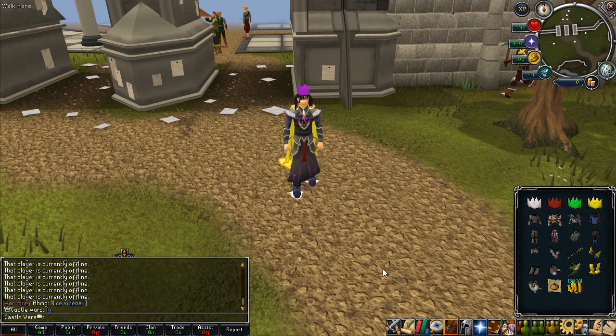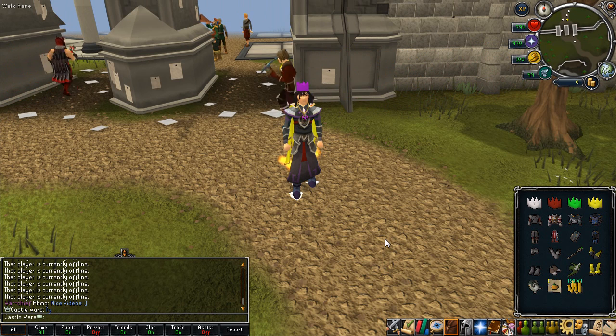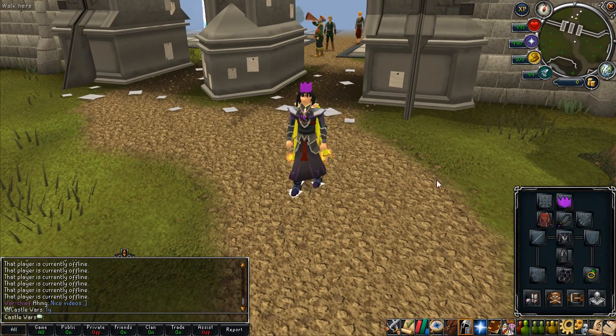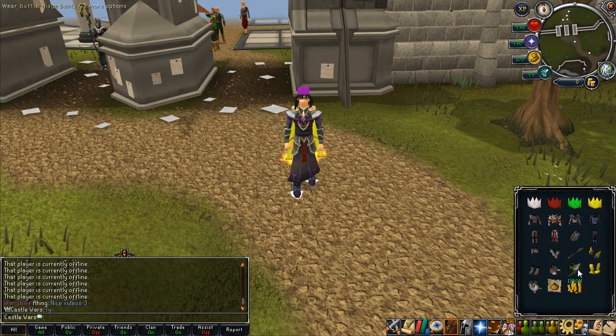Hello everyone. In this video series I document my progress on getting a rare set, which is one of every single rare. I haven't really been keeping up with it, but since the last video I actually made quite a bit of progress. I bought one of every single party hat, and I still have a max cash offer in the GE for a blue, which I'm just going to leave there.